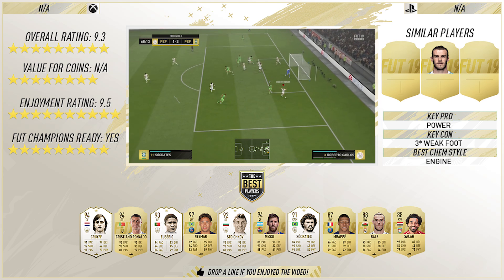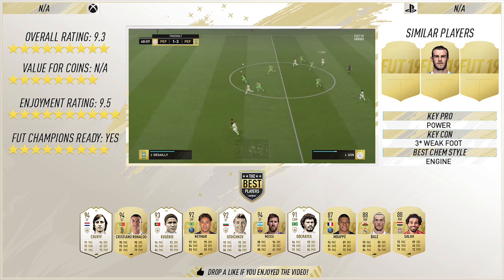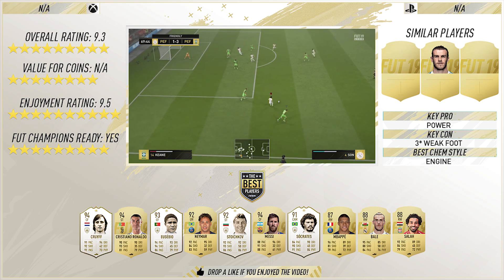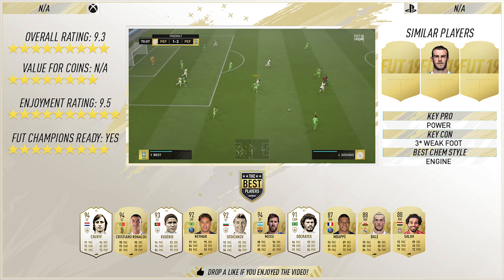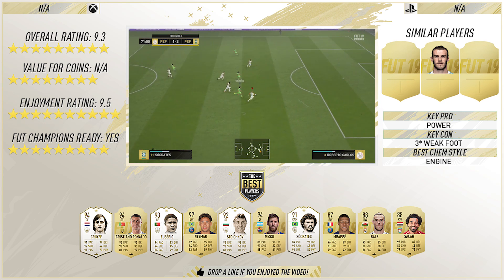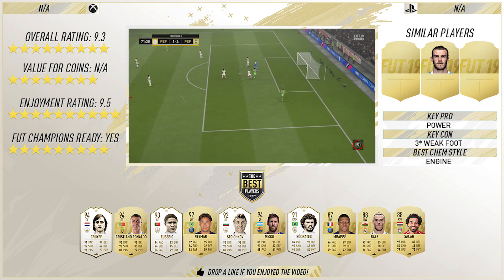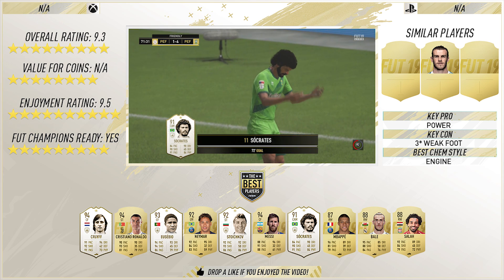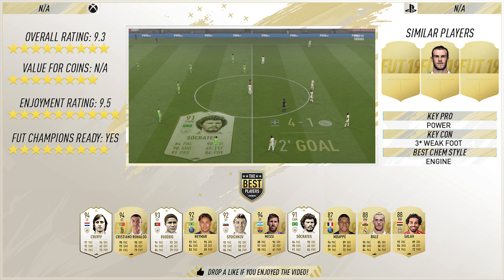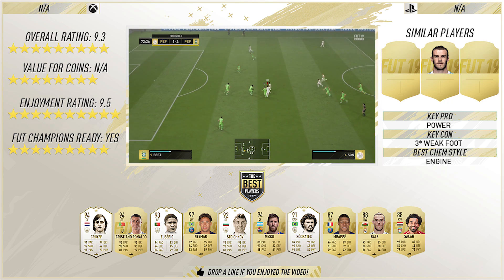In terms of the best players tested, he comes in at number five right now — ahead of Messi, Socrates, Mbappe, Bale, and Salah, and just behind Neymar. Neymar's enjoyment is 9.6 and Stoichkov's is 9.5, so they were very close. They both got the same overall rating of 9.3. Eusebio, Cristiano Ronaldo, and Cruyff are leading the way right now. I hope you're excited — FIFA 19 is out tonight or tomorrow, the web app is out today, and I'm very excited. Smash a like on this review, subscribe if you're new, and I'll catch you all next time.